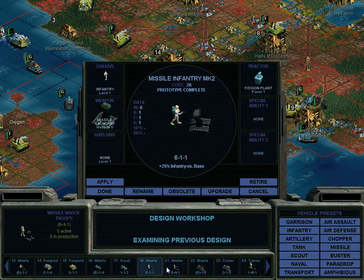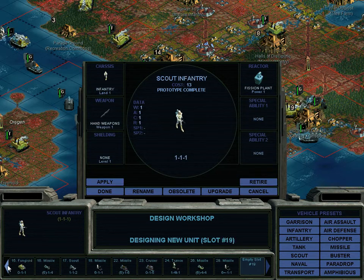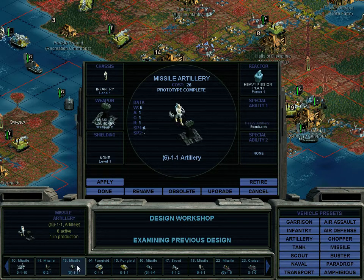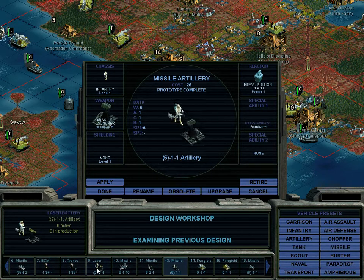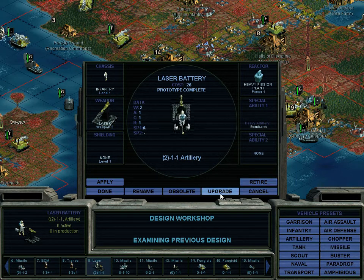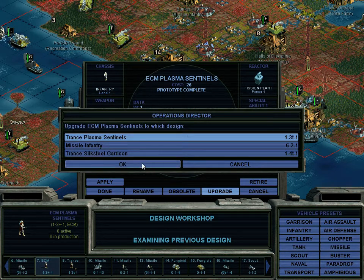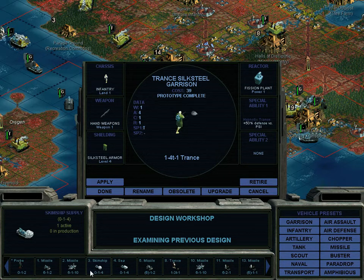Might as well make that. Oh look, it's already a thing. Missile shock troops — do not want. Missile infantry — why do we need these? No one knows. Laser battery — why is this still a thing? This does not upgrade well. There we go, just upgrading some stuff. That's all. Getting rid of some silly things.